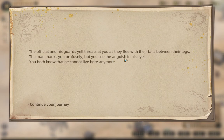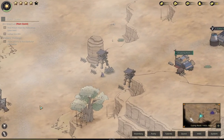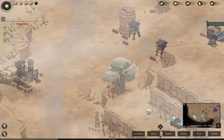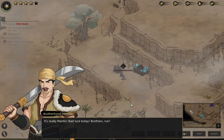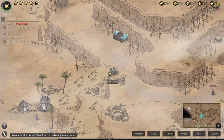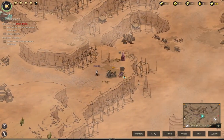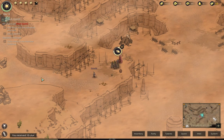The man thanks you profusely, but you see the anguish in his eyes — you both know that he cannot live here anymore. We still need 23 wood, and I think there was some wood on this cliff side. There's a panda that's guarding this pile, but since I'm too strong he's going to let me take everything — I'm basically mugging him. I'm at 56 wood now, that's enough.